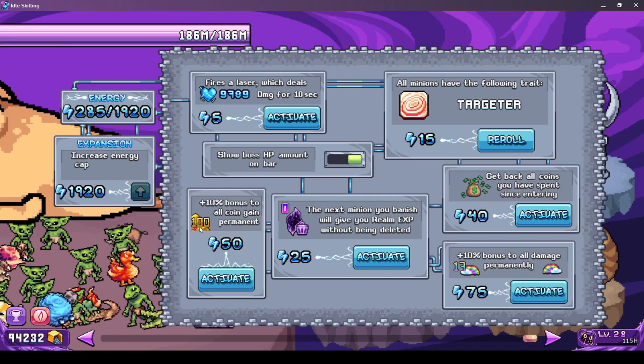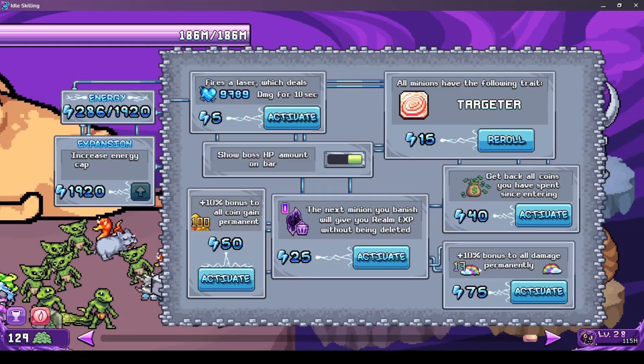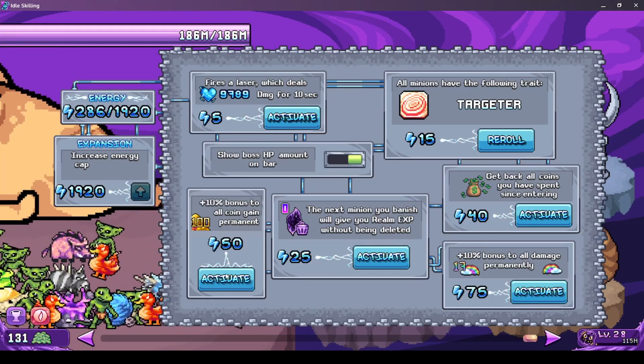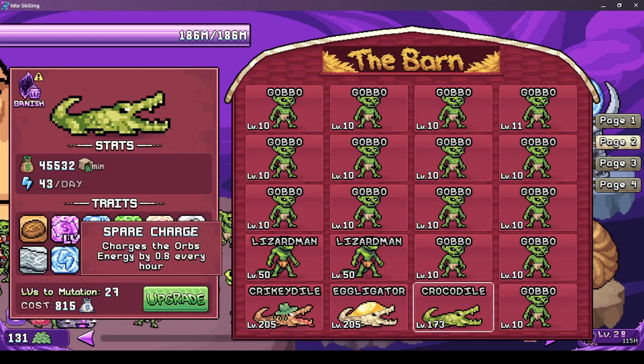I spent a few days with only crocodiles because they produce a lot of energy. Now I'm gonna get at least 20 here in the damage bonus. Thanks to the flower field, everyone now gets energy - not just these guys here with the charger. Now we have spare charge as well.